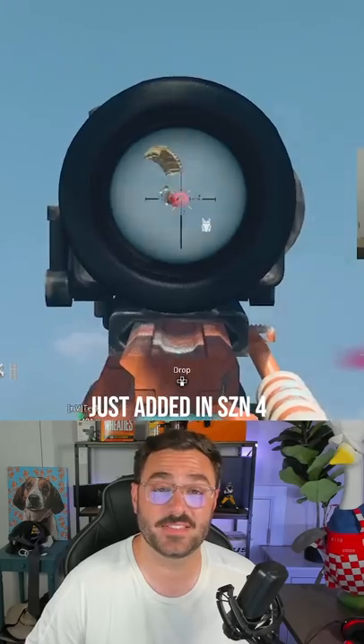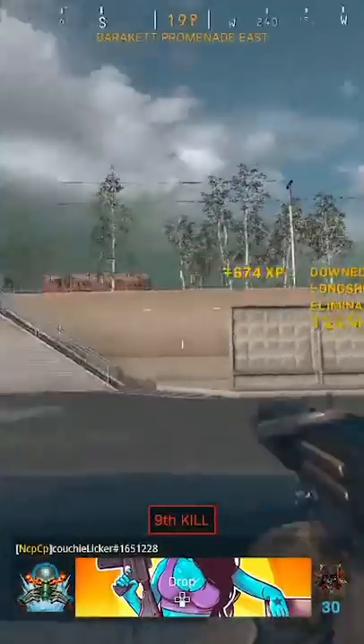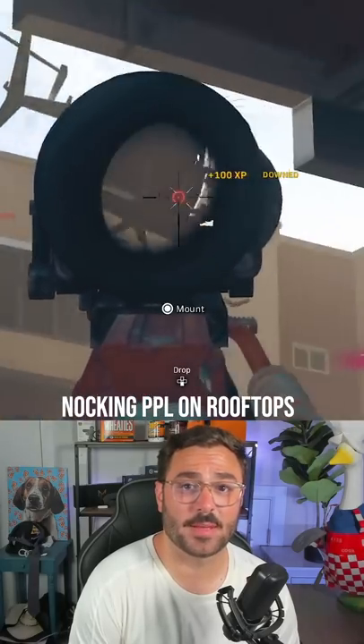First up is the C58. Just added in Season 4, it has some of the smallest recoil for an AR. And if you hit your shots, it's one of the quickest ways to get hot mics like these — pretty satisfying. Mix in a headshot or two when it's real nasty. Not to mention it's perfect for knocking people on rooftops repeatedly.